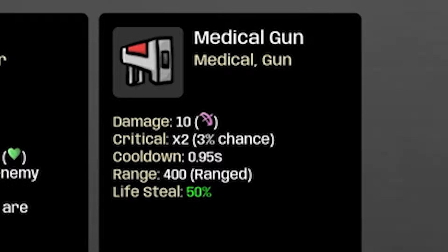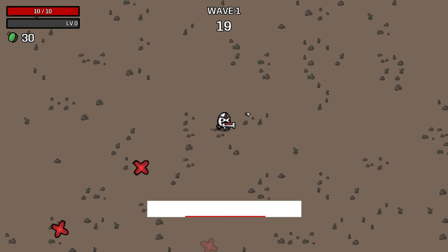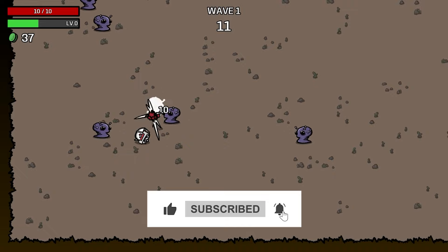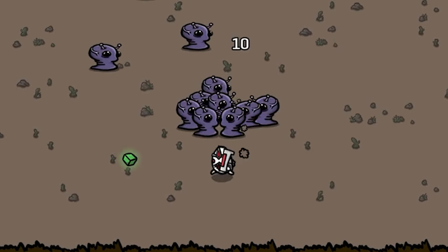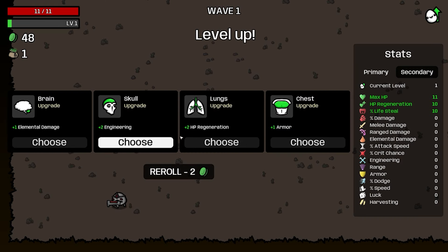We'll choose the medical gun as our favorite weapon. We're gonna go to level four danger, which is gonna be very tough, but no worries — we're gonna eventually beat it. It shoots a little slow but we'll max it out eventually. Hopefully these guys don't hurt me too much. I was expecting a little bit more of a challenge, but don't worry, we'll eventually get there.